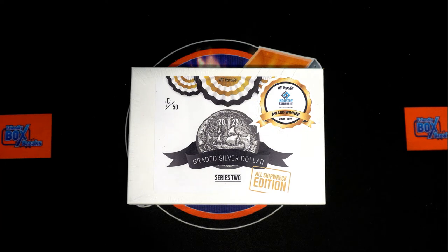All right, here we go — 2022 Hit Parade, Shipwreck Edition, Series 2, Box 673. We've got our owner names, we've got our digits. We're going to random them each seven times, pair them up on the spreadsheet, then we're going to rip into this box and find ourselves a winner. Let's switch over now and start with our randoms.